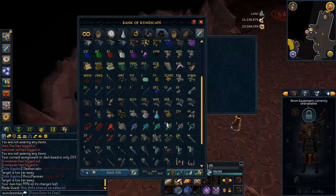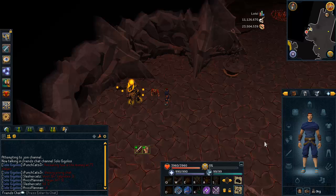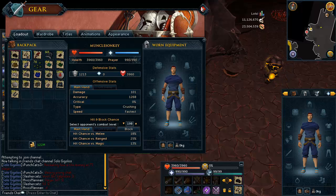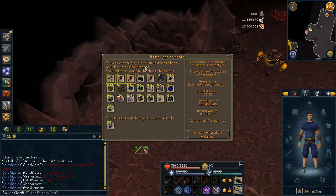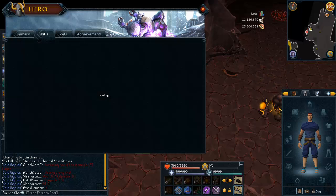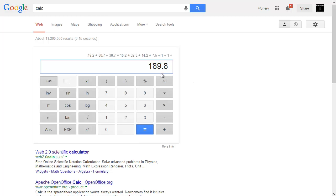I'm going to price check this entire Slayer tab and tell you how much it's worth. By my powers of guesstimation and the awesome Google calculator, I'm going to tell you approximately how much I made, because I couldn't withdraw everything without screwing up my tab. So when I click this equals button we'll find out roughly how much my tab is, give or take a few mil. 198 mil — holy crap!